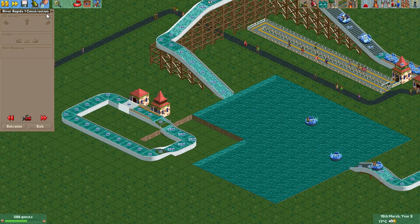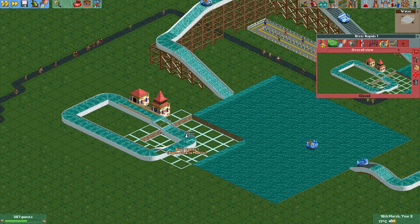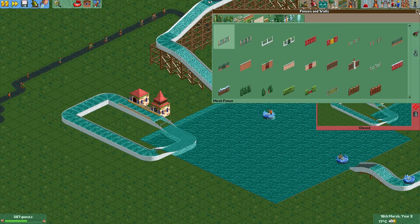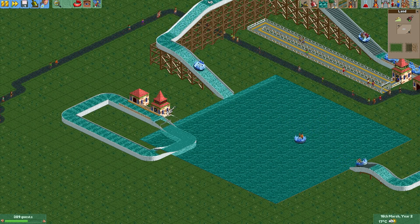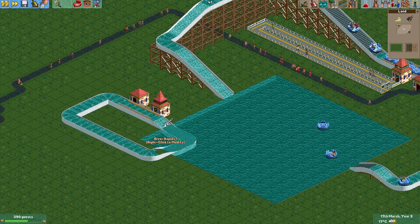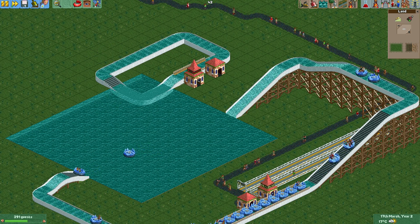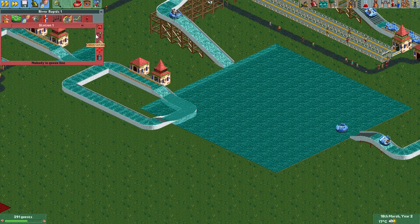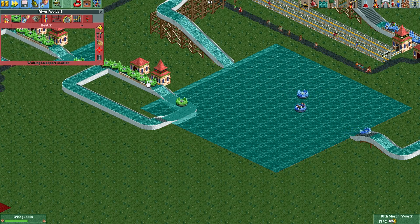A little river rapids track right into the water — entrance and exit. Now we can raise the water again, and you see that now this works. But it looks a bit ugly at the corners. You can see the green grass tile, and if you place something there it looks better. But you will still see the track, and that's not what we want.